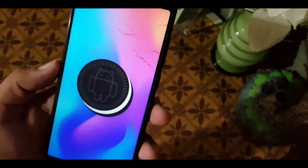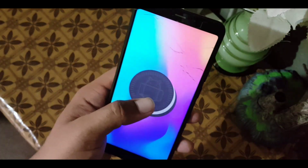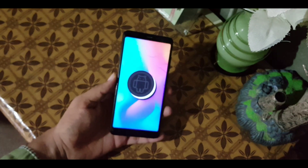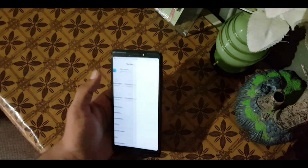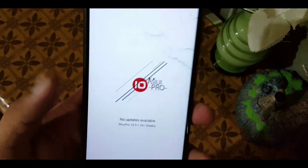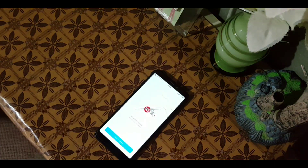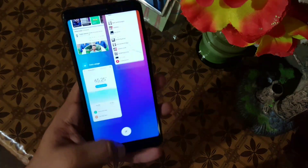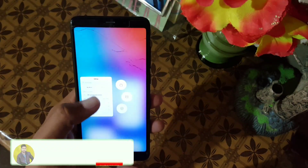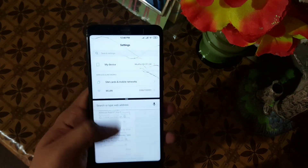If you want to install this ROM on your Redmi 5, download it from the link in the description. After downloading, reboot your device into a custom recovery — the preferred recovery is the latest TWRP, which is easy to use. After rebooting into recovery, go to Wipe and wipe everything except internal storage and SD card. Then go to Install and flash the downloaded ROM. It will take 15 to 20 minutes on first boot. After installation click Reboot and you'll be in this ROM. If you liked this video, hit the like button, don't forget to subscribe, keep supporting — thanks for watching, peace.